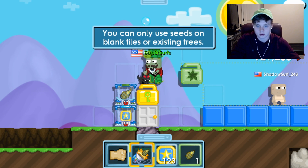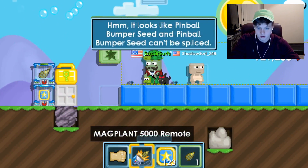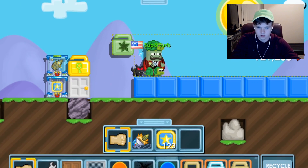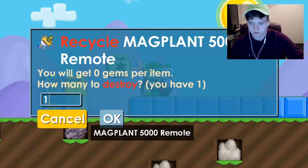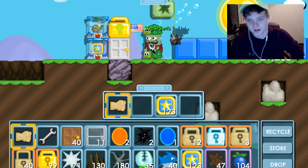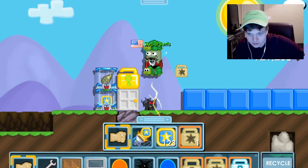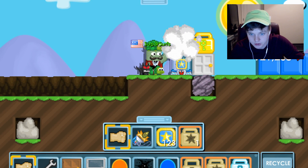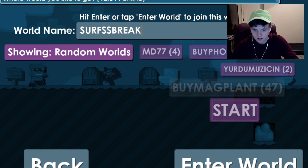You could activate one of these things and then just replant from the items stored in there if you want to keep going. This may honestly be one of the most useful items of the month that have come out. I can't even recycle this remote — it doesn't give you anything. Imagine if it gave you gems, that would be broken. I'm gonna go see how much I can sell these for. It takes forever to break, and I have to empty it before I break it.